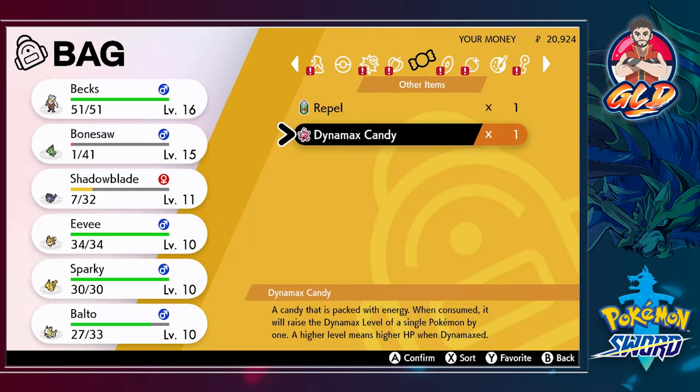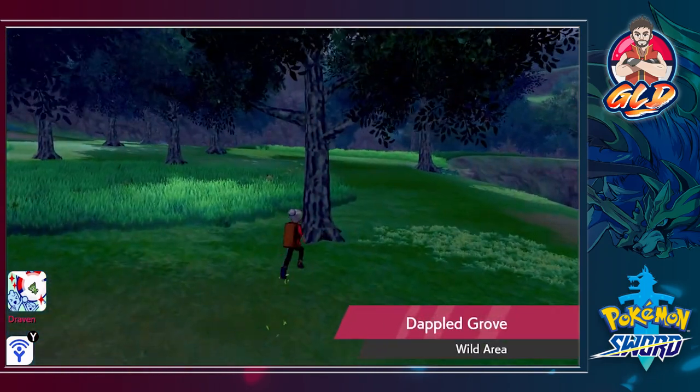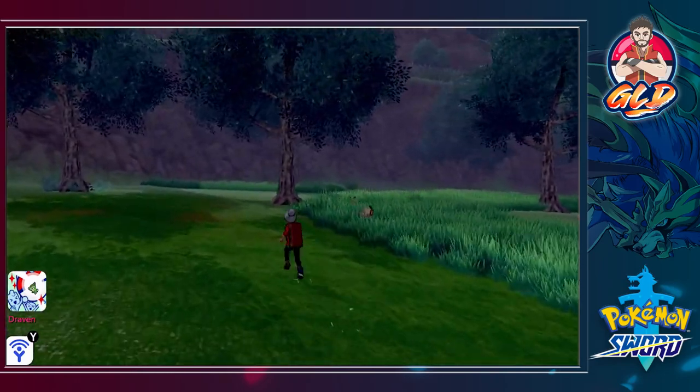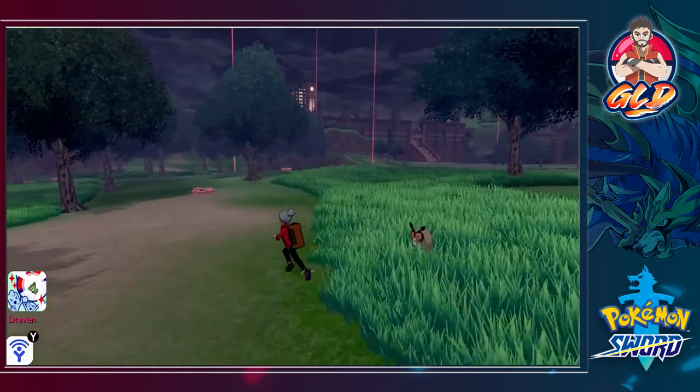That's a bit of education on experience point candies — later on you'll get large, extra large, and super large ones that give your Pokemon a lot more experience. Now we also have a Dynamax candy: when consumed it raises the Dynamax level of a single Pokemon by one. The higher the Dynamax level, the higher the HP when Dynamaxed — this helps a lot in five-star raids. I evolved Bex on screen specifically so you could all see it!